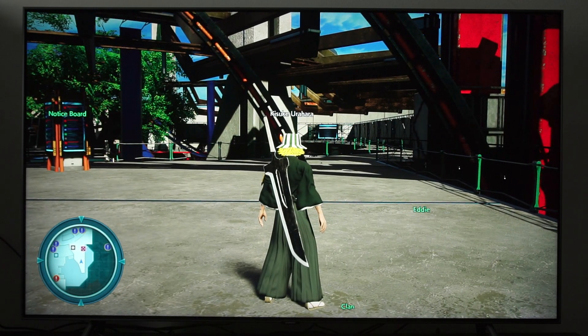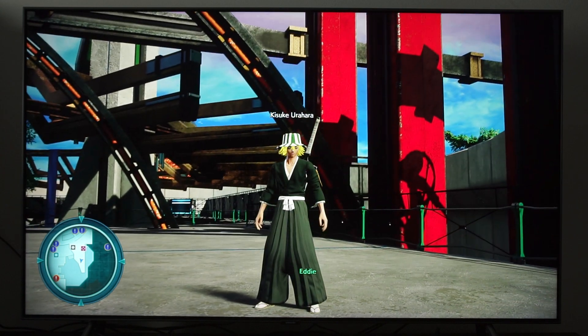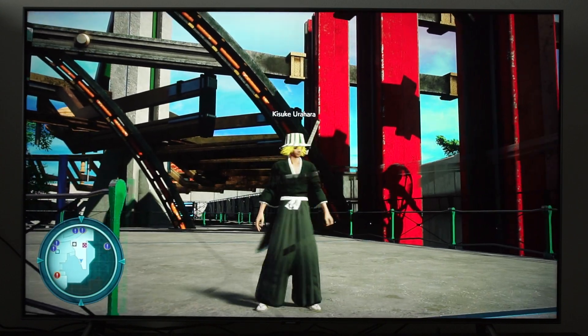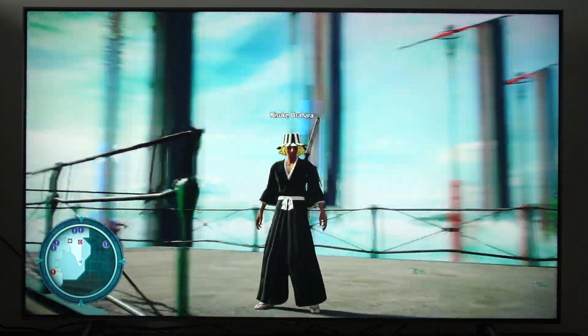I put a little zanpakuto on the back of Kisuke Urahara, and then I'm gonna try to get a close-up of the guy. I don't really know — this game doesn't let you do close-up shots of the characters, which is lame. But I try to work with it the best way I can.